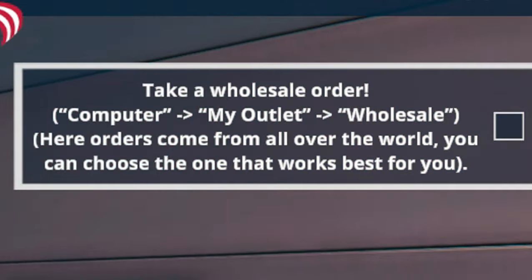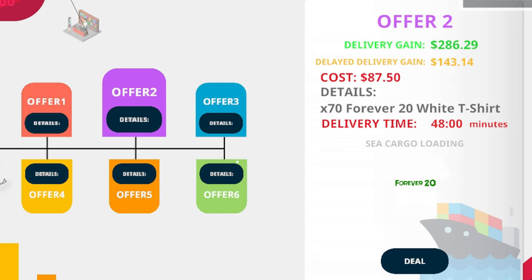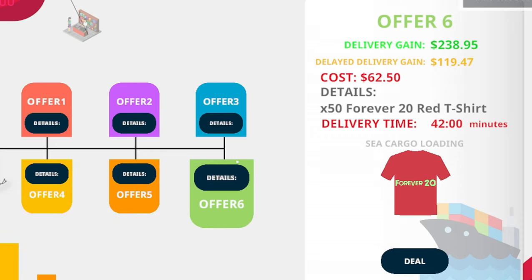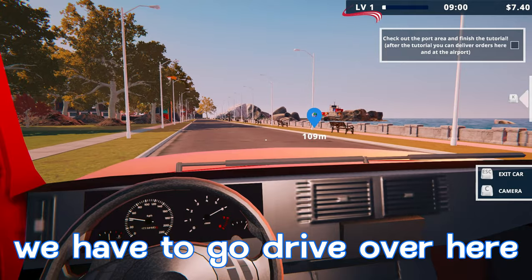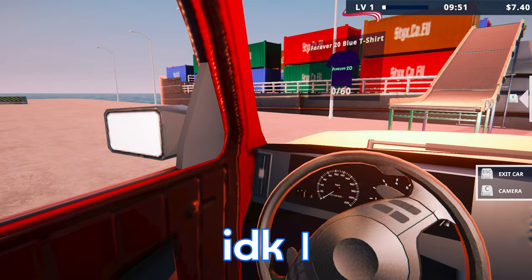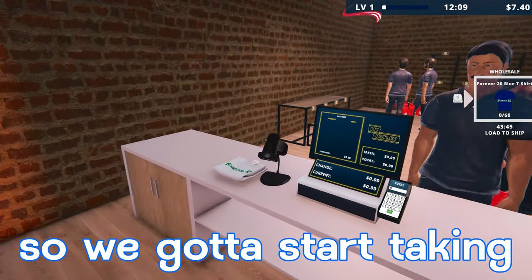Next it says to take a wholesale order — we go to My Outlet then Wholesale. Orders come from all over the world. We have six offers: the first is for 60 Forever 20 blue t-shirts, second is 70 white t-shirts, third is 80 shirts, and so on. We'll go with offer one — 60 of the Forever 20 blue t-shirts. After accepting we need to check out the port area to finish the tutorial. We drive over to the port — for 75 grand we can buy automatic sales. That seems to be the end of the tutorial, so we'll head back to the factory and start working on those blue shirts.